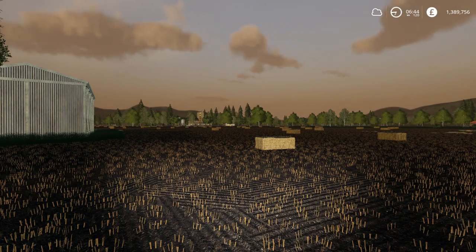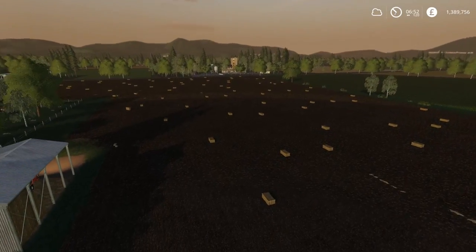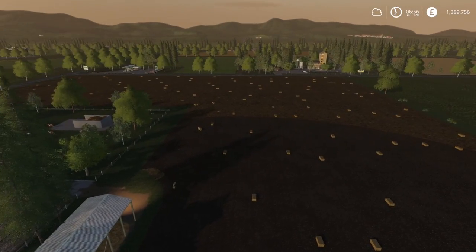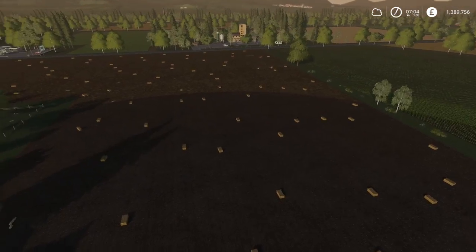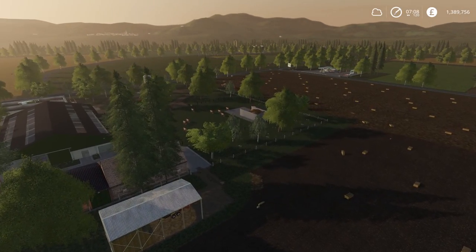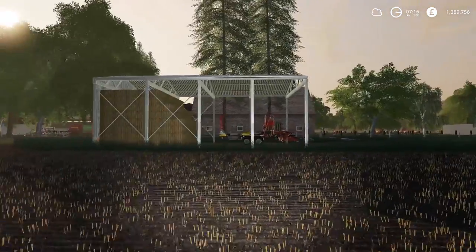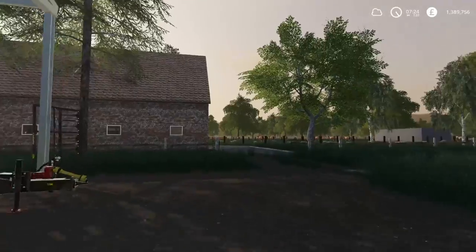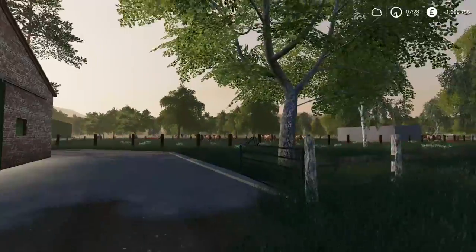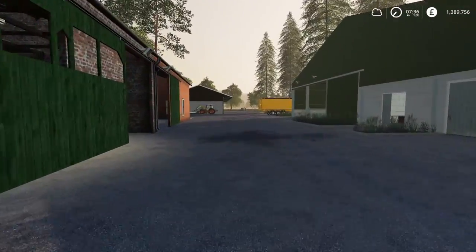Hello everybody and welcome back to Green River. At the end of the previous episode, Chainsaw actually continued and baled this whole field. This was an oat field and as you can see we do have our fair share of bales. So we're going to have a bit of a challenge to begin with, picking these up and putting them in storage. Luckily the storage place is just here at the side of the same field, so we couldn't really have it in a better place. There's no carting involved at all except for through the field.